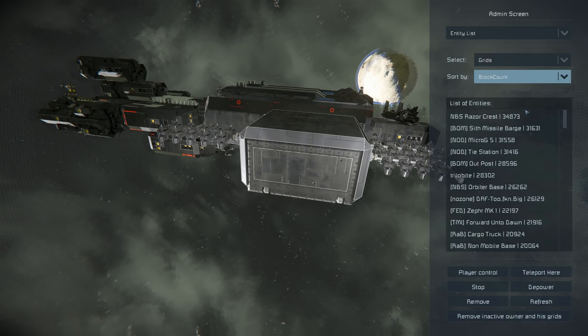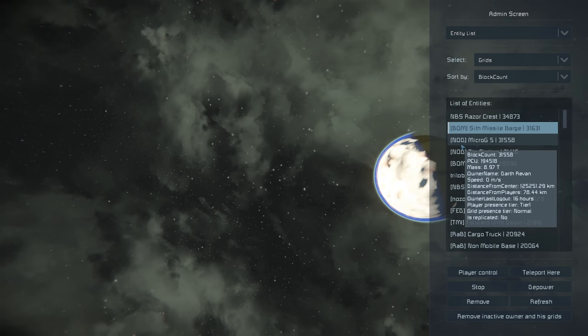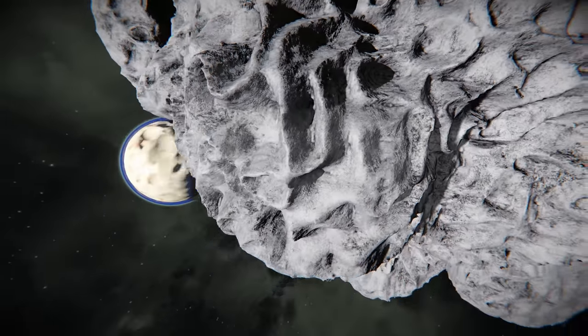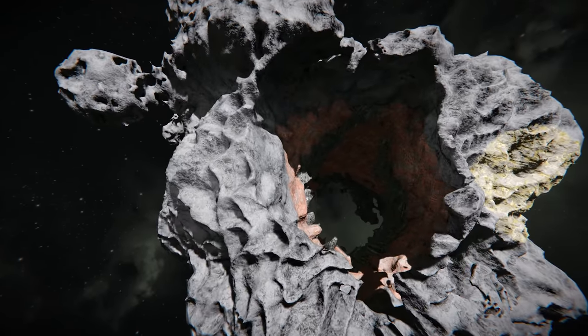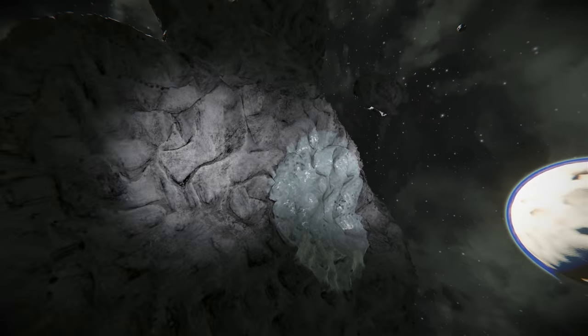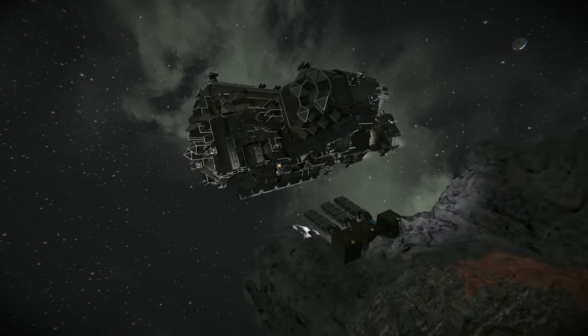Next up we have BOM - that's Lakehouse's faction. He's recently vacated his base from last time and is now living at another asteroid. Let's have a better look as the grids load in. There we go - he's got this giant ship that he's been constructing, and there it is, floating around.